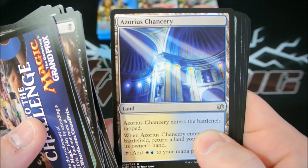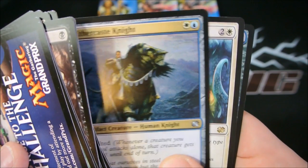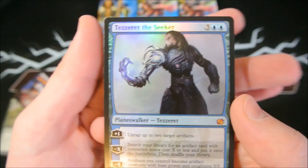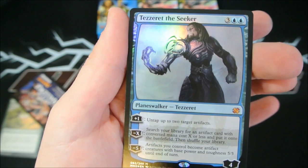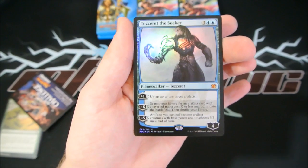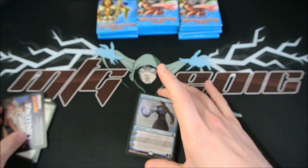Darksteel Citadel, Azorius Chancery, a Cytoplast Root-Kin, an Aethersnipe, a Mirror Entity... Oh! Oh! Did that just happen? Yes it did - that just happened. We got a foil Tezzeret the Seeker! I am going to have to take a picture of this right now and put it on Twitter. If you are not following us on Twitter, I really think you should - it's at MTG Epic. Tezzeret the Seeker foil is $35 - not bad. It's probably going to go down since this is release day, but that is awesome.